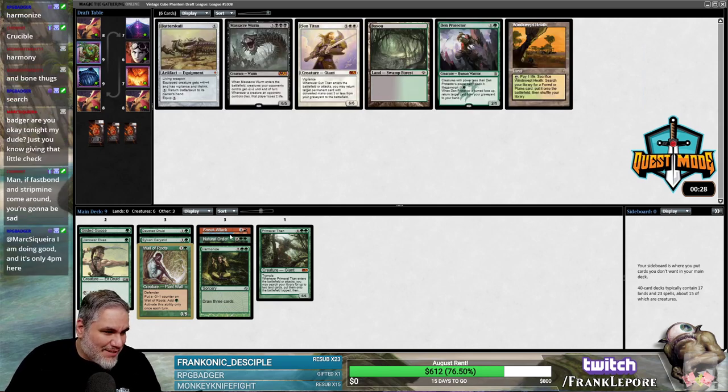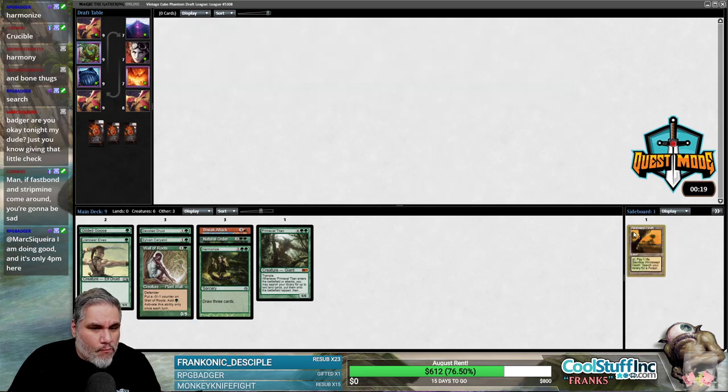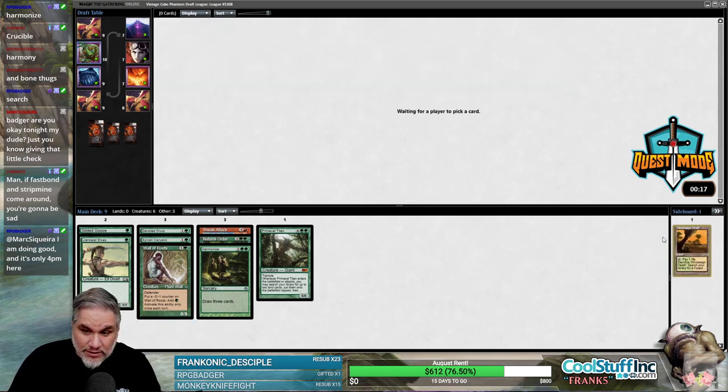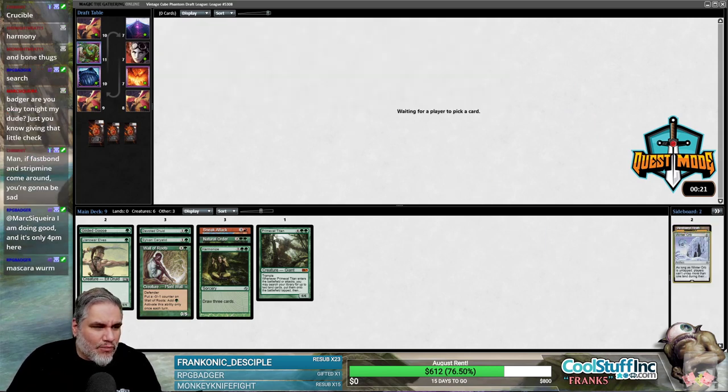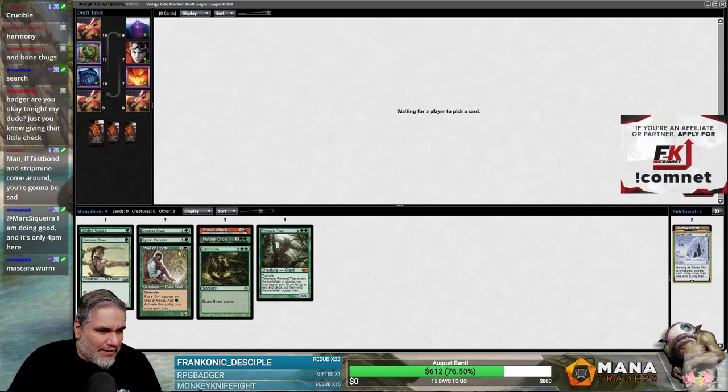If Fastbond and Strip Mine come around you're gonna be sad — it's true. I think it's just Windswept Heath here. If we got a Taiga or a Stomping Ground that'd be pretty deece. Let's take Winter Orb — what if we're Winter Orbing with this deck? One, two, three, four, five — I already have five creatures that produce mana.